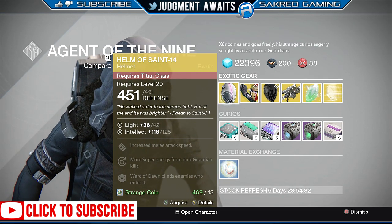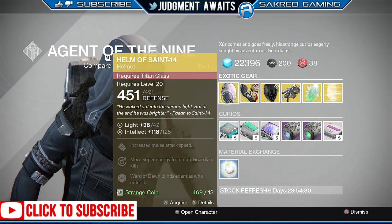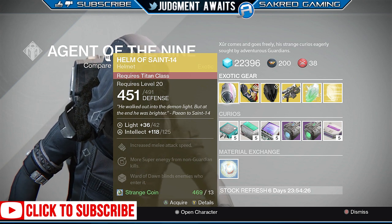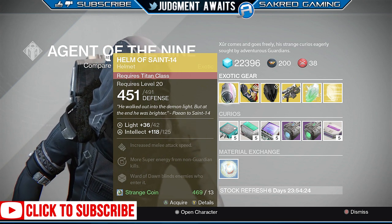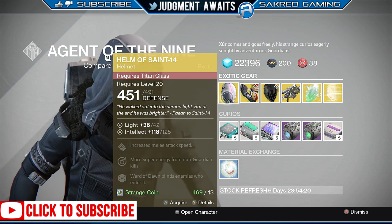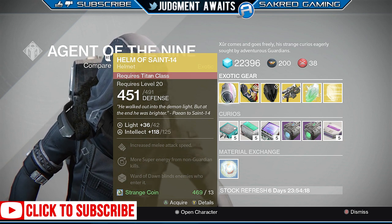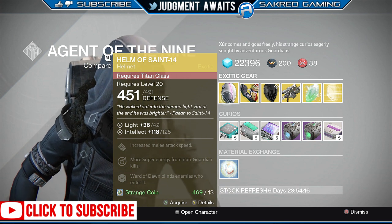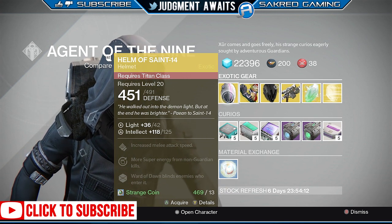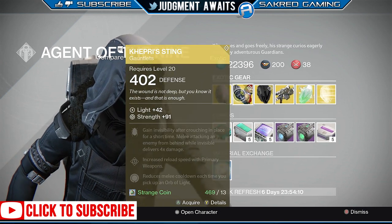Helm of Saint-14 — Intellect at 125, which isn't a bad stat roll, pretty darn close to the max at 136. You get increased melee attack speed, more super energy from non-guarding kills, and Ward of Dawn blinds enemies who enter it. You definitely want to pick this up for that last perk alone — it is great in PvE. This is the exotic I run probably most often on my Titan, so definitely pick this up.